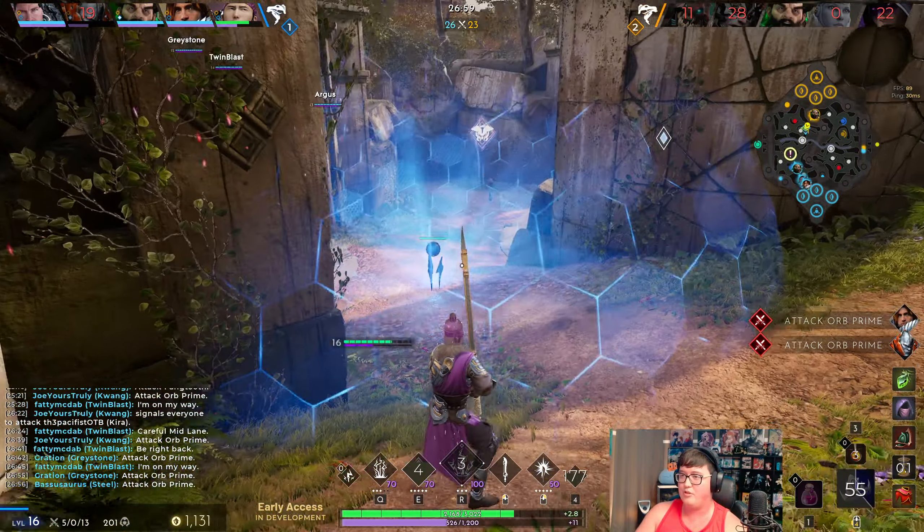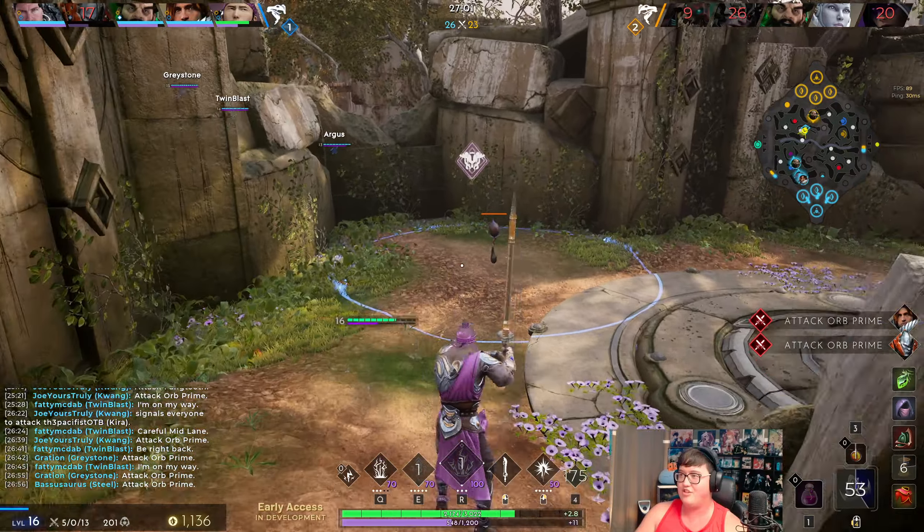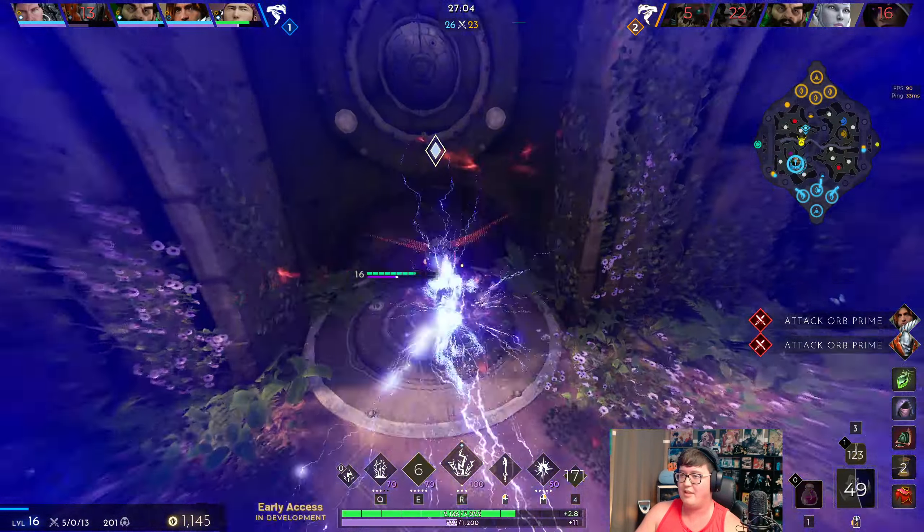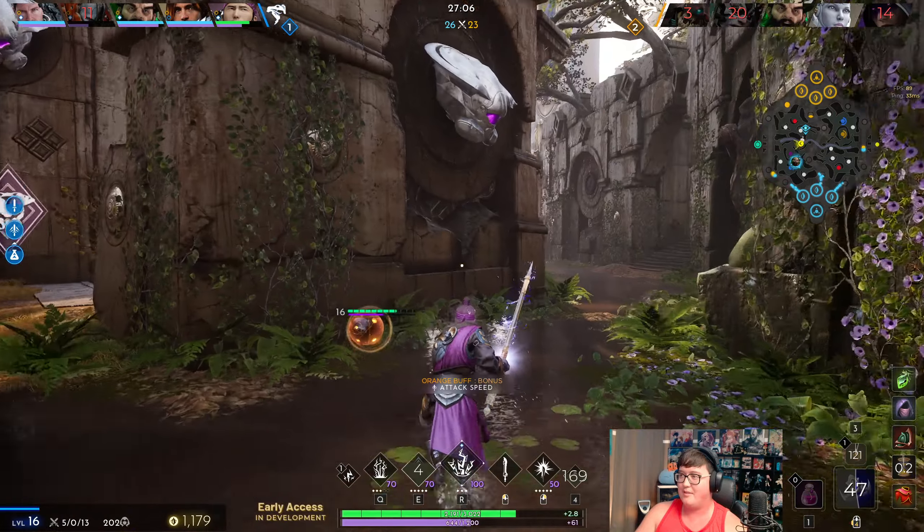Okay, I don't think I can really kill that turret, but at least I got that shove in so it's in a great spot. There's a river buff I can take to get my mana back — attack speed is not too bad.